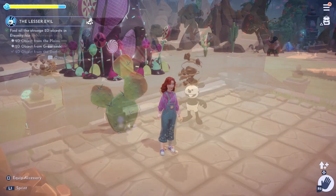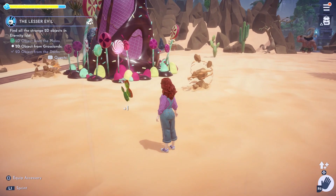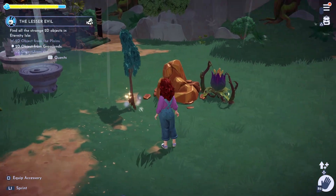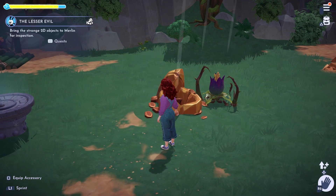Before we head over to chat with Merlin we'll need to find all the items that have been changed. I already have the statue from the docks, so I'll head over to the planes next. Here we find a 2D cactus. And in the grasslands we find a 2D tree.